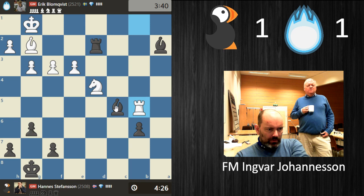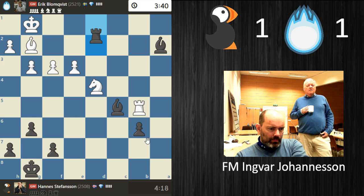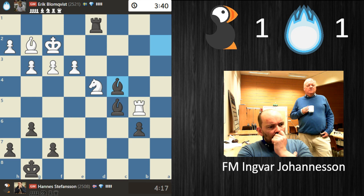He's up c4 and then d5. Black is holding all the traps. And this time it's okay — he's up to c4.